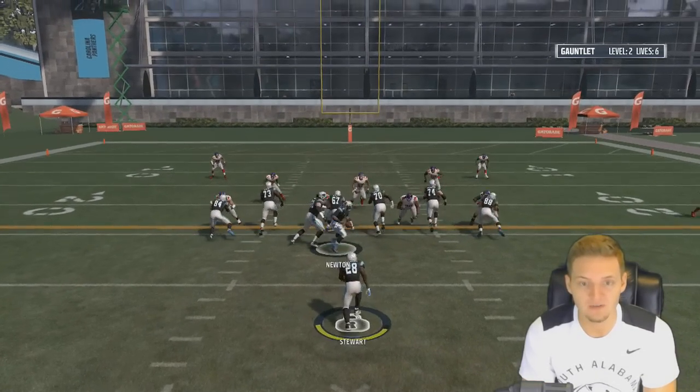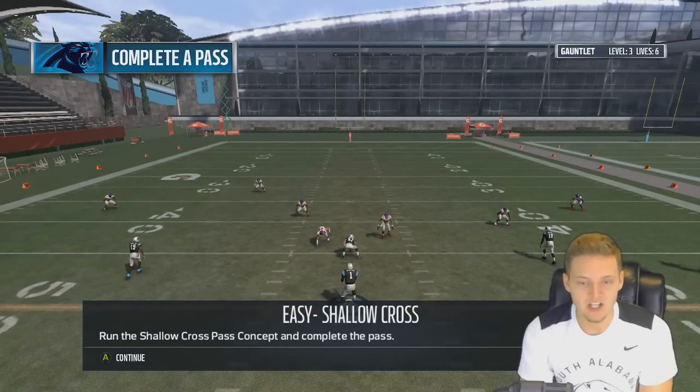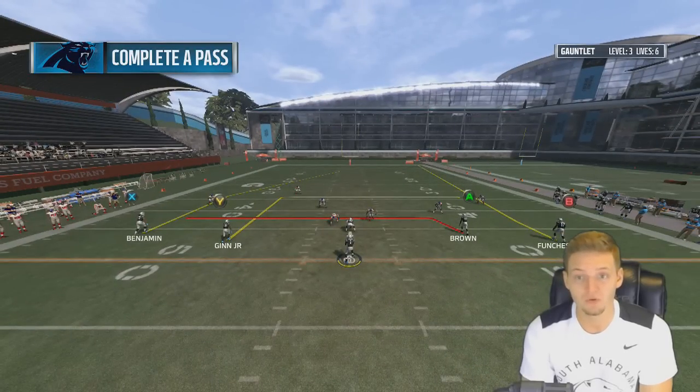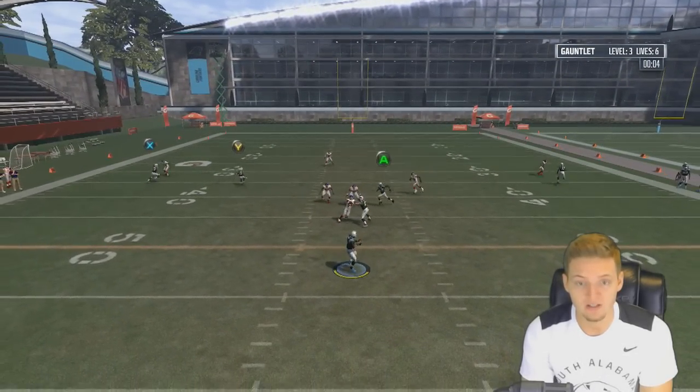All we have to do here is gain the first down — up the middle with Jonathan Stewart. Easy. Next: run the shallow cross concept and complete the pass. I really hope there's no field goal boss challenges on here because I'm going to miss them 100% and then I'm just going to rage.